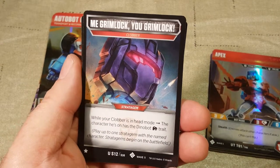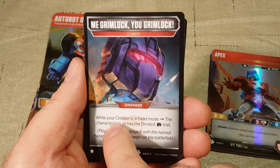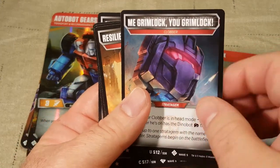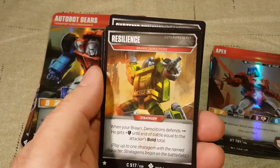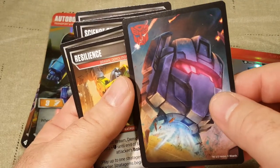Next is a stratagem for Grimlock — Meagrimlock. This one is simply Clobber. While your Clobber is in head mode, the character he's on has the Dinobot trait. This is specifically for the Clobber headmaster. The back shows the Clobber headmaster in head mode.